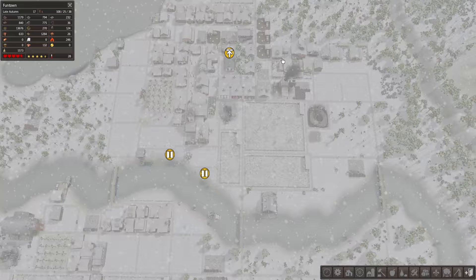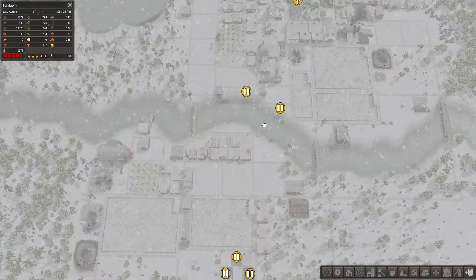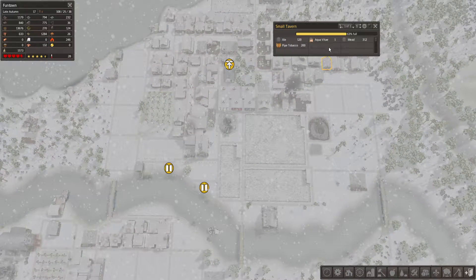Basically I set it up so I can have a pub to keep my people happy and drunk, and churches to keep them happy. I'm not sure what else I can do to keep them happy but I'll find something. I started with a seed and livestock trader, but now that I've got a lot of crops and livestock I switched to an old town trader. He just dropped off some booze and tobacco.